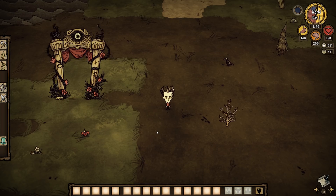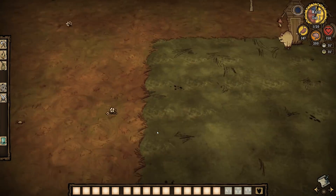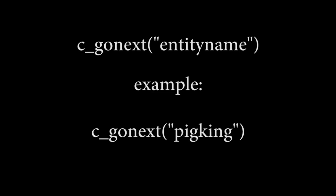Number 1: GoNext. I use GoNext quite a bit in sandbox worlds where I'm trying stuff out. It allows me to instantly jump to an entity, which saves a lot of time traveling around the map when I need to test a specific feature. The format for this command is C_GoNext("entity name").